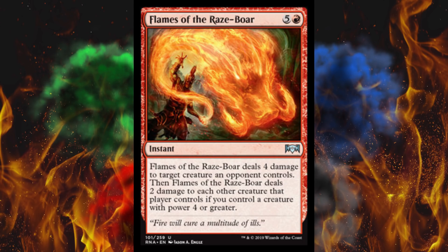Flames of the Razebore — it's a giant flaming pig coming at you. It's a 6 cost instant: deals 4 damage to target creature an opponent controls, then 2 damage to each of that player's other creatures if you control a creature with power 4 or greater. This is basically an Izzet card because of Drake's — you probably won't control a creature with power 4 or greater in every Rakdos deck all the time. And 6 is way too high for almost anything red right now that isn't Izzet. Overall it just screams okay.